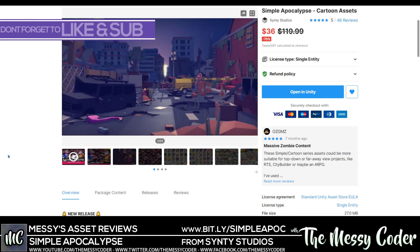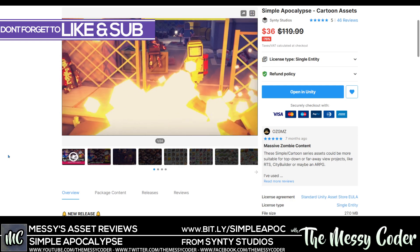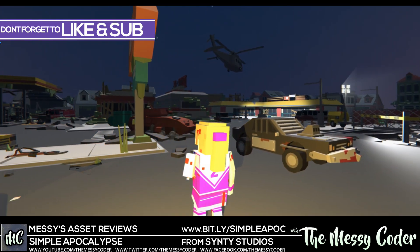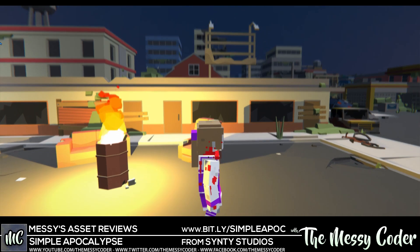Hello my beautiful Badge, it's Messy Koda back again with another asset store review. This time it's Simple Apocalypse Cartoon Assets from Cinti Studios. No excuse not to get this at 70% off — it's $36 currently on the Unity Spring Sale.